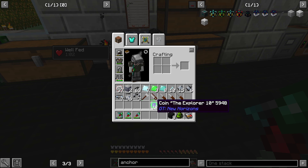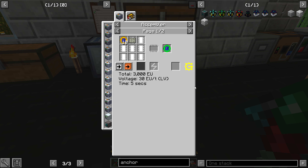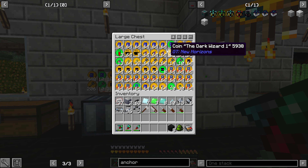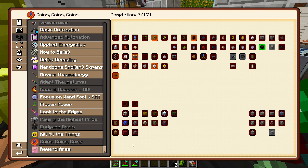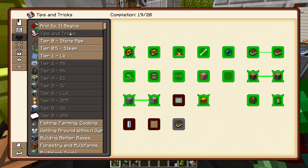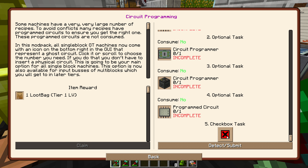We can get rid of those, open these so we can see all of them. There you go — fertilizer, some Steve's Carts stuff. We got a lot of Steve's Carts stuff, which is good because eventually we'll want that anyway. I'm going to throw all of you in here for now and do the organizing later. Let me get some more stuff queued up. I should start doing this Coin of the Explorer here just so I can start getting the AE2 stone — I need quite a bit of it.